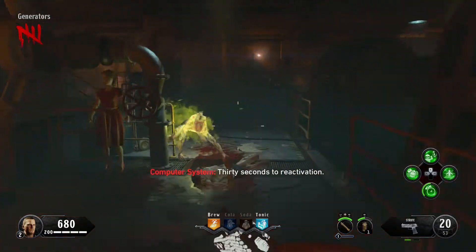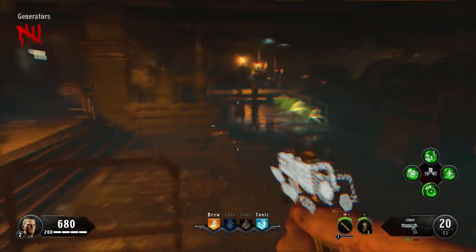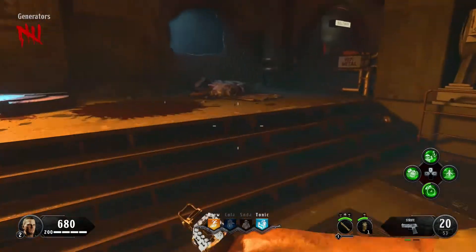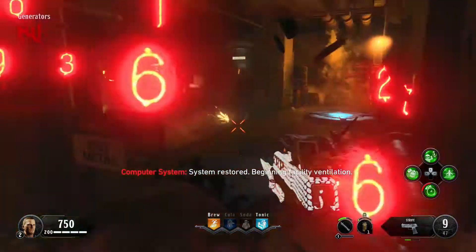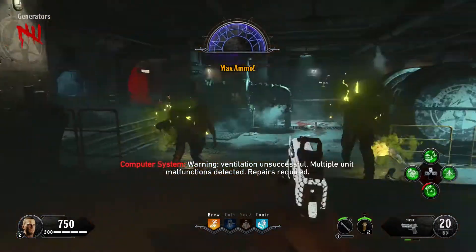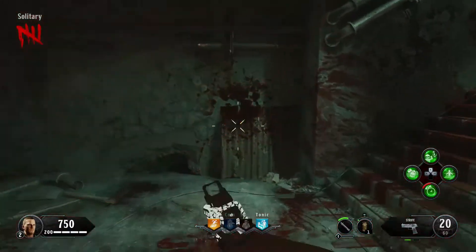Then there are the electric crawlers — these guys are so annoying. I think they were going for popcorn enemies like the Apothicon bugs in Shadows of Evil and Revelations, which don't cause much trouble and have low health. But in Alpha Omega, the electric crawlers teleport, don't die in one shot, and shoot projectiles that actually do a lot of damage. They're like the alien boss in Spaceland as a common enemy type. If the electric crawlers were taken out, Alpha Omega would actually not be a bad map.